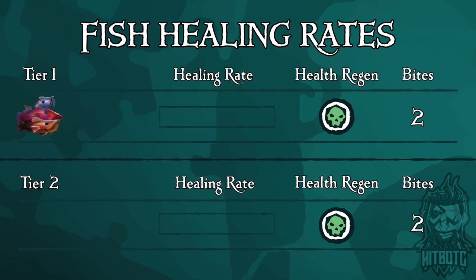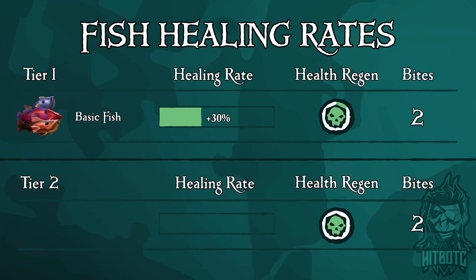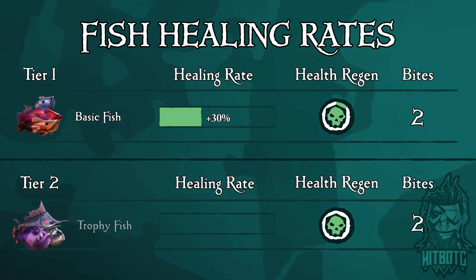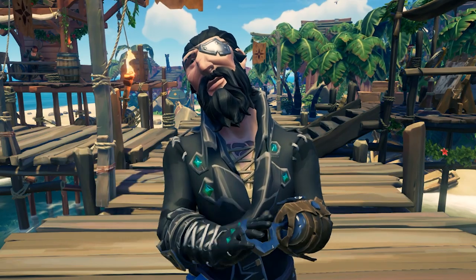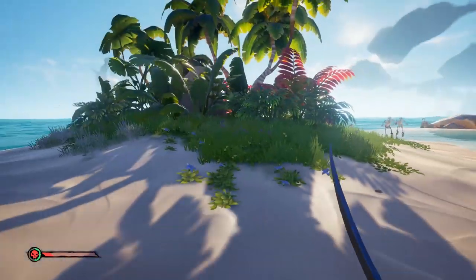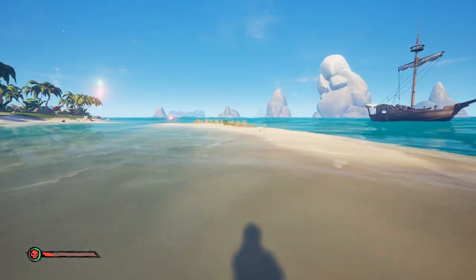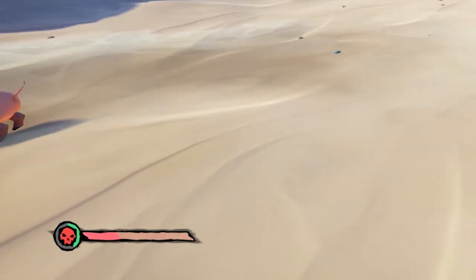Fish can be broken down into two tiers as well. Tier one is basic fish — when cooked, provides 30% health and 12.5% towards your health regen bar. Tier two is trophy fish — when cooked, provides 75% health and 37.5% of your health regen bar. A quick note on the health regen bar: it will only kick in if you have not been taking damage for 10 seconds, so in the heat of combat it is not something you can rely on. Use this time to run and dodge to give your health regen bar the time it needs to activate.